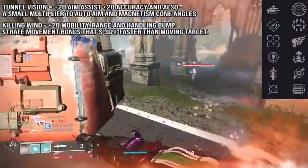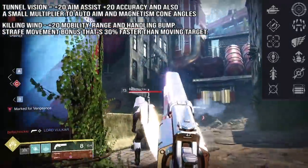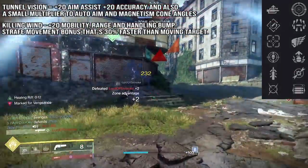You get all of those bonuses — mobility, strafe speed, two perks giving accuracy, aim down sight speed, stowing, range, aim assist. You're fast and you're deadly with it, and again it's the only weapon in Destiny 2 that pairs Tunnel Vision and Killing Wind.